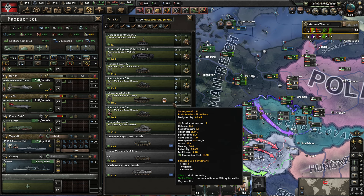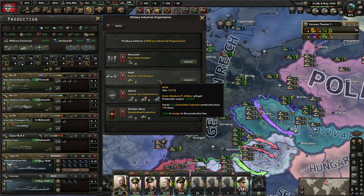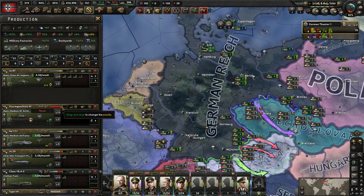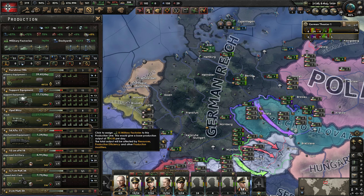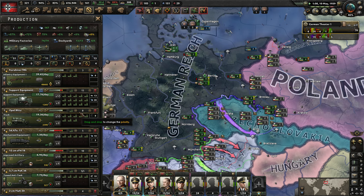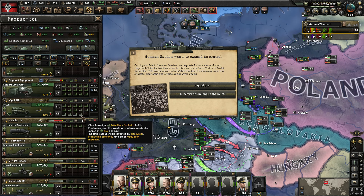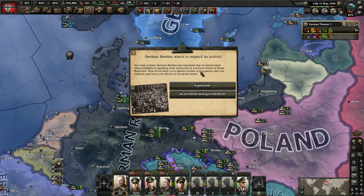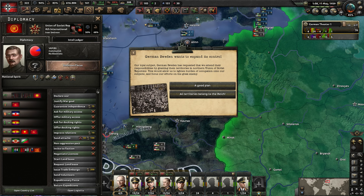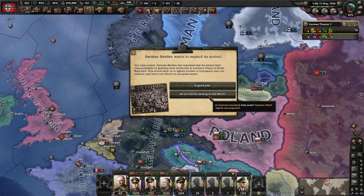We can also start working on the medium self-propelled artillery - this needs adjustments too but I just want to get some out there. The problem is just a lack of factories - we've got so much stuff currently in production. But as we get the other equipment needs satisfied and start pulling from trucks and support equipment, we'll be able to shift production. We're still quite short on support equipment. There's an event about German Sweden wanting to expand control involving the Union of Soviet Republics - I'm assuming that means this territory would be granted to them, but we're not at war with them yet so we're not going to do that.